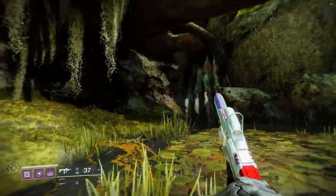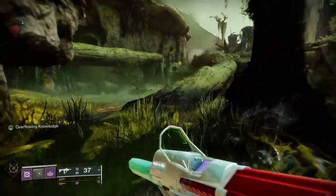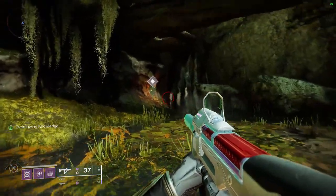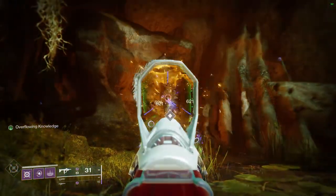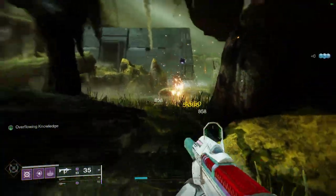At three locations within this first bog area you're going to see pyramid shards that you need to shoot. The good thing is that once you get close to these shards a waypoint will pop up. The first one is located just up from the beginning, clustered around fallen trees — it'll be on your left, just off the main path.